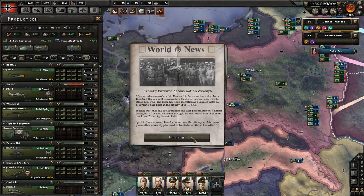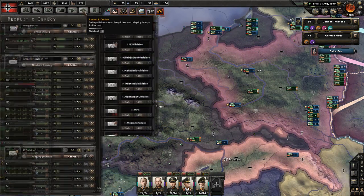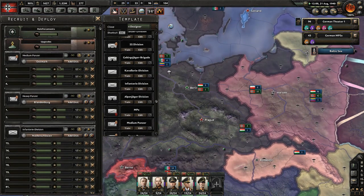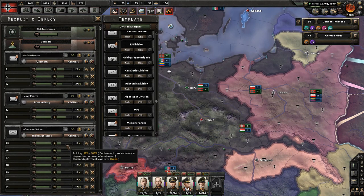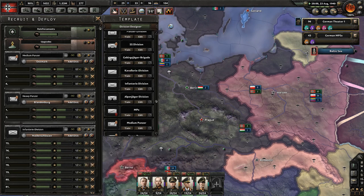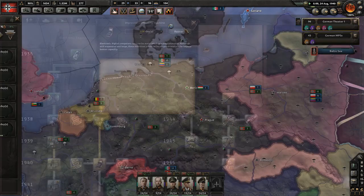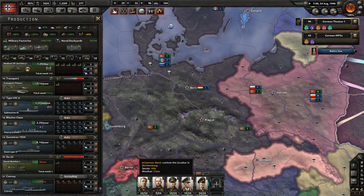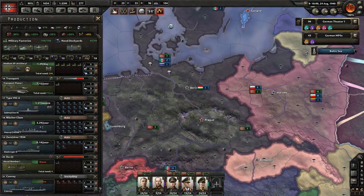Truscy survives assassination attempt. We've got infantry coming, SS coming, heavy panzers, regular panzers. One of these guys is going to finish training on December 2nd - so training takes a while. Research came through - do we have any Type 7 submarines built yet? I feel like we should have by now.